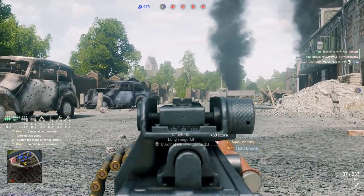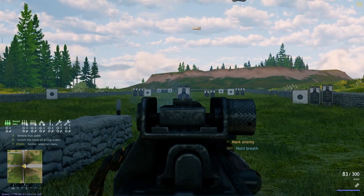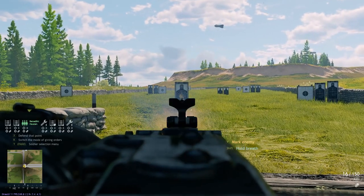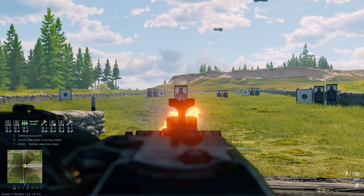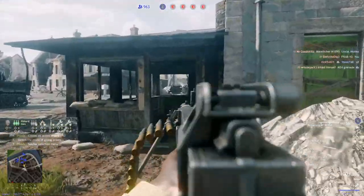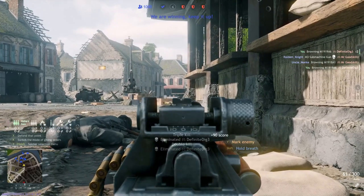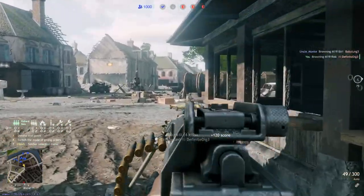When we talk about the stopping power of the 30 Cal, of course it's an easy one-shot. The fire rate isn't as fast as the BAR, the MG 42, or the MG 34 — but in my opinion, from playing and testing it, the fire rate isn't really an issue. It's actually a very, very stable weapon you can fire on the go, with really no recoil whatsoever, especially while moving.